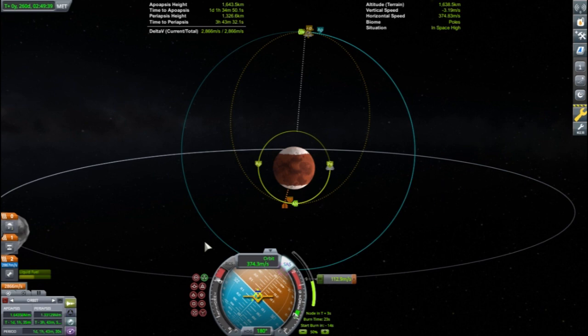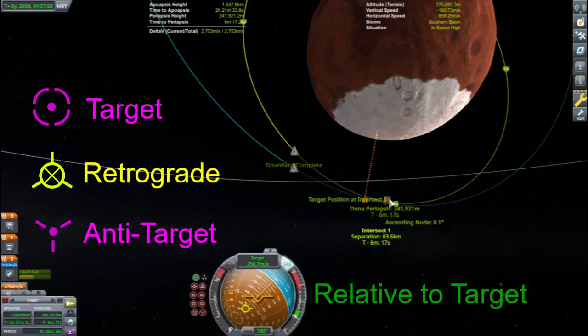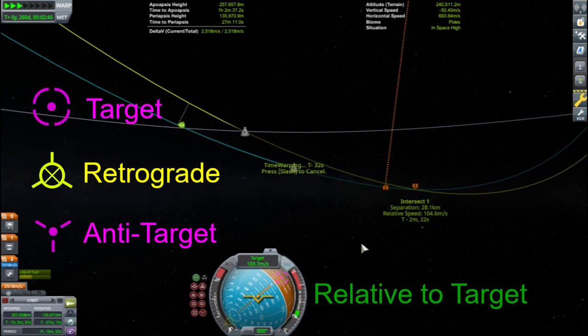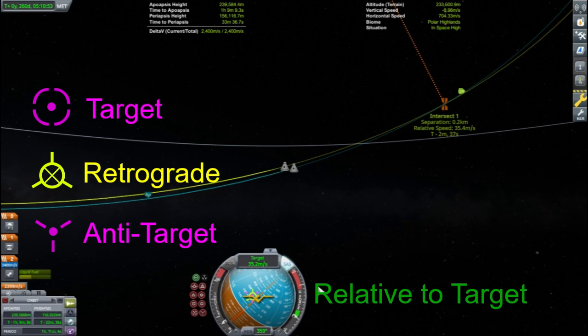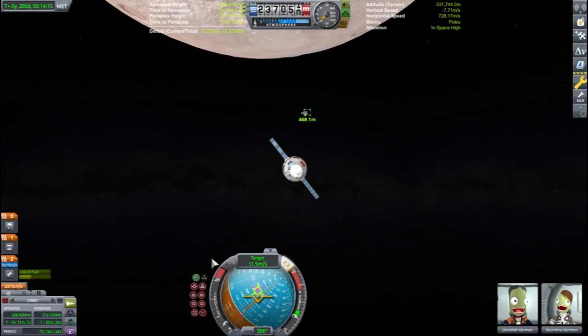Currently, orbit is set as the reference point. Val will switch the reference point over to the targeted station as they get close. Other important icons indicate the direction of the target, the retrograde movement relative to the target, and the anti-target marker — the opposite direction from the target. At the intersection point, the two craft will still be over 83 kilometers away. By pointing the craft on the target side of the retrograde marker, Jeb will simultaneously get closer and decrease the relative velocity. He likes to imagine a line running through the target, retrograde, and anti-target markers, and his rendezvous maneuver burns will be focused along this line.